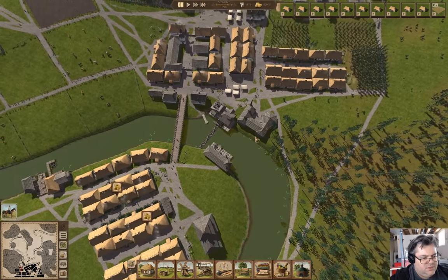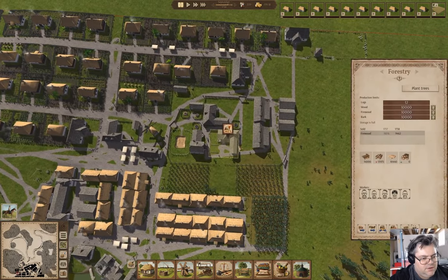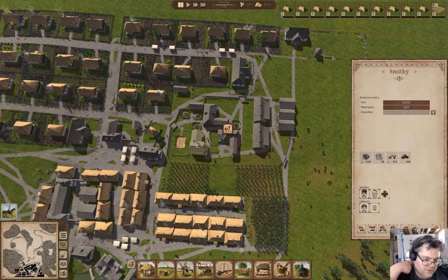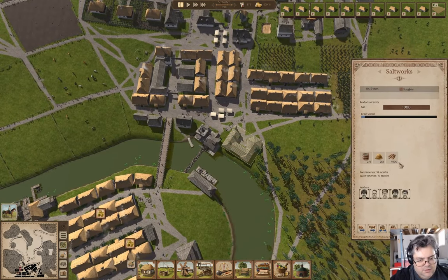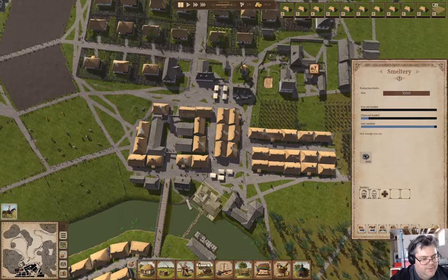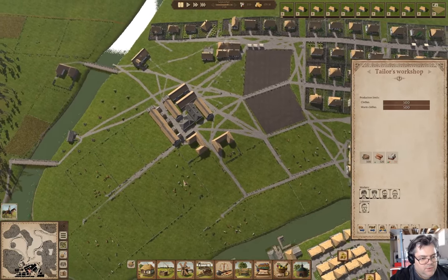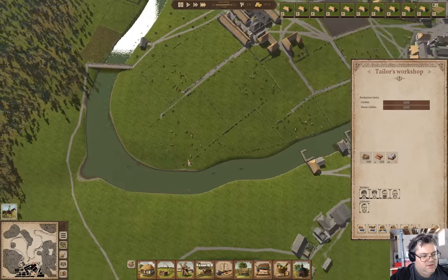Where's all the iron? That's a forestry, that's a smithy - we have a bunch of iron in there. In here we have charcoal. Keep time rolling or nothing's going to get done.